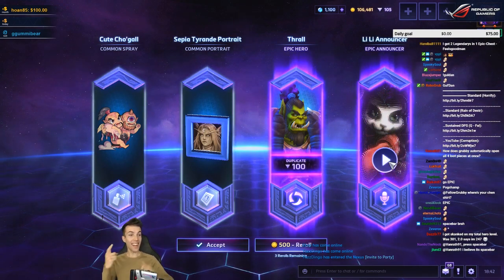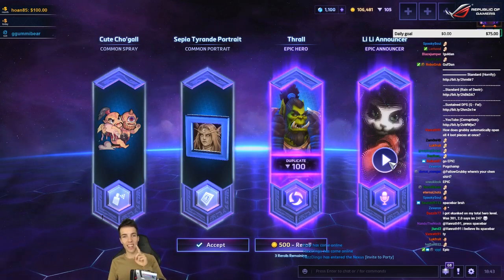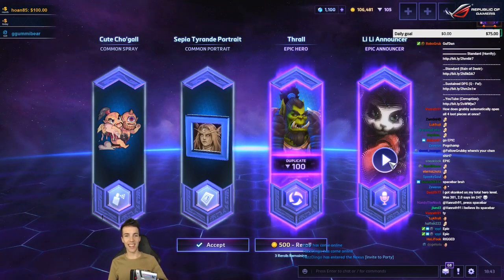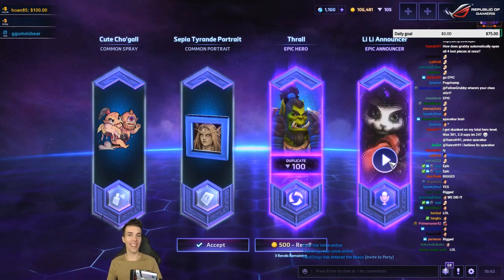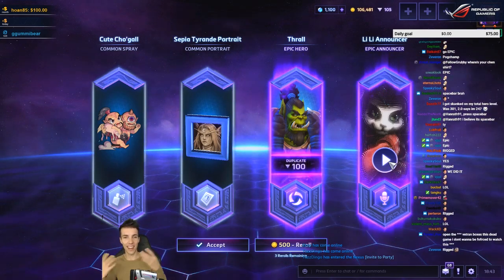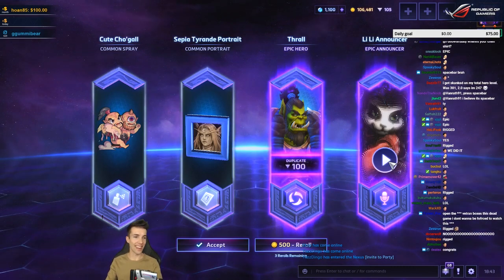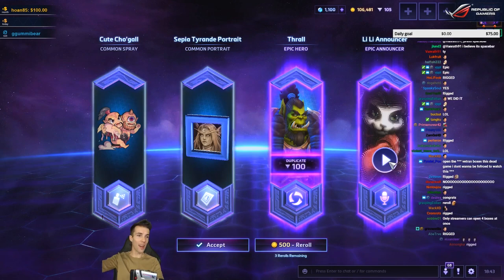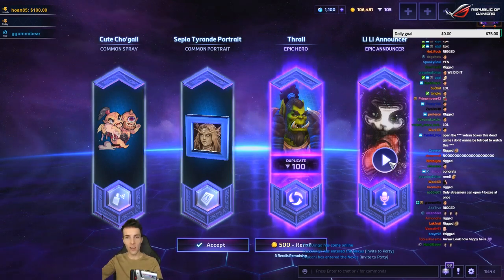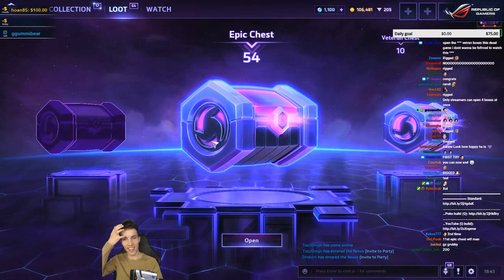It's so rigged — they know I love Lily. In a non-creepy way, I love the announcer pack and I get it again. Hero of the Storm! I'm the hero of the ludicrous loot chest opening. Victory, victory — I'll take it, excellent!